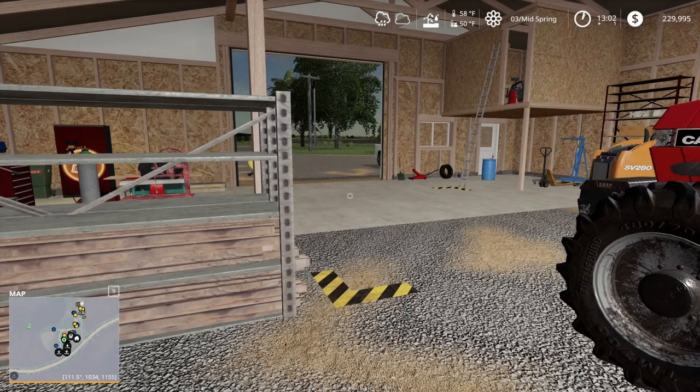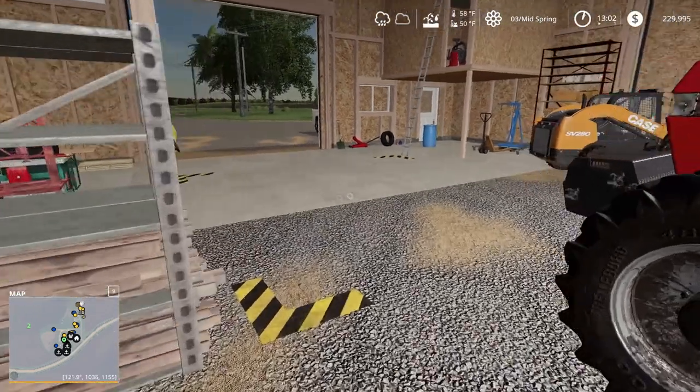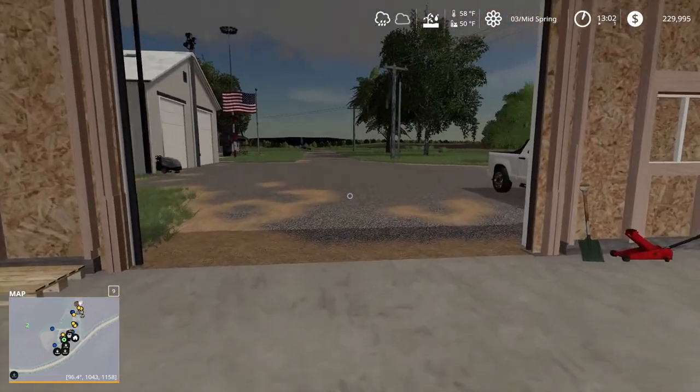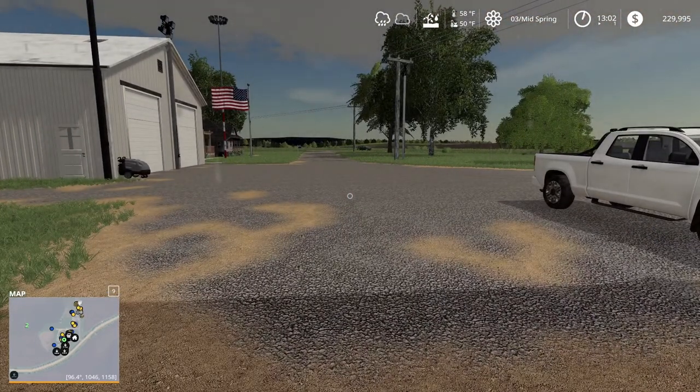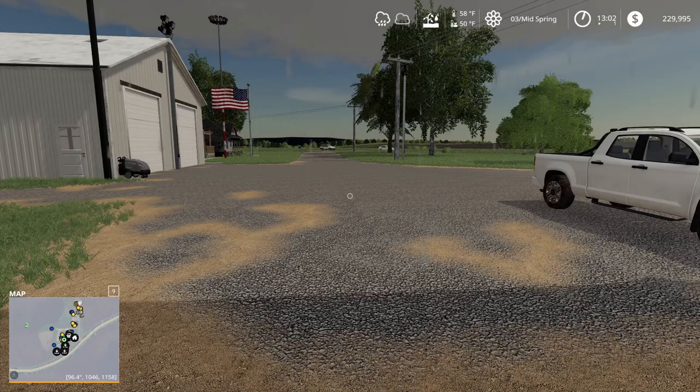Hello everybody and welcome back once again to Farming Simulator 19 here on Clark Farms. This is Virtual Farmer Ken Bob. Today we had a plan to go ahead and start with our corn and soybean planting, but as you can see on the seasons map, soybeans and corn have just become available and the problem is we've got rain.